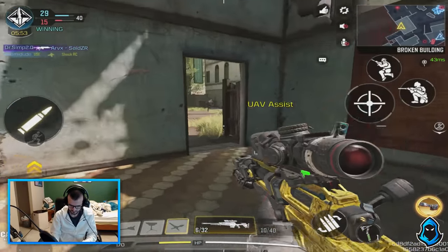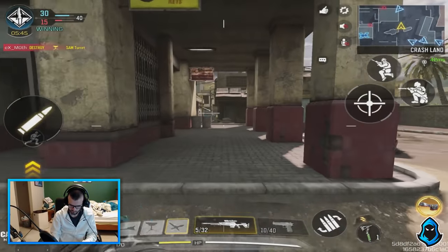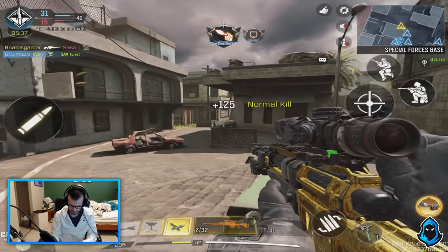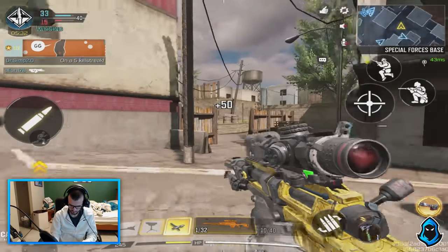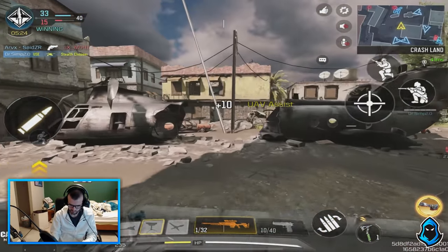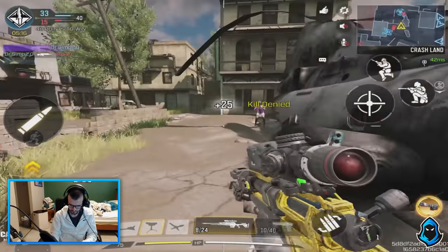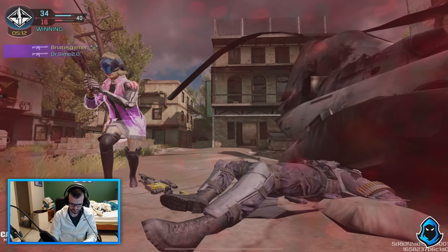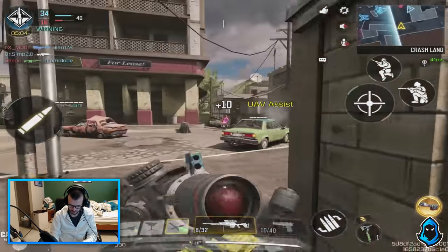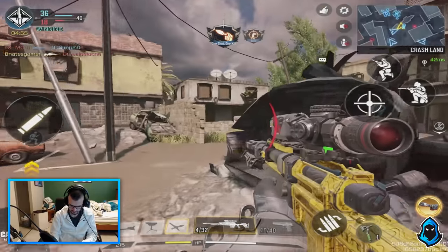Kill confirmed. Our Sam turret has been destroyed. Damn it. Kind of took a kill — I'm sorry. Friendly stealth chopper inbound. Enemy down. Oh, it's enemies. Oh my god, these guys are all spread out. I don't know where they are. Let's see if we can get a little bit more momentum towards the end of the game. We're choking.